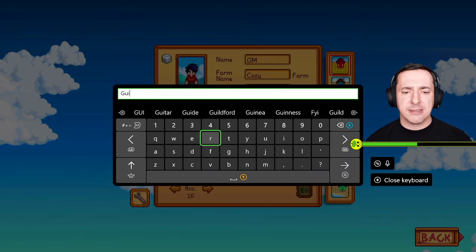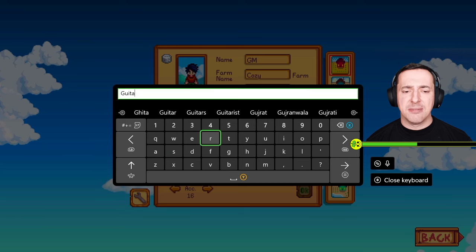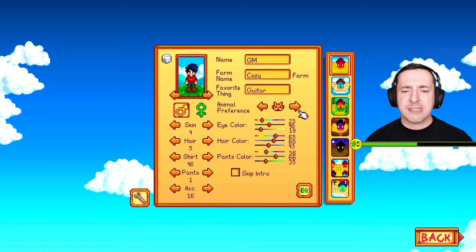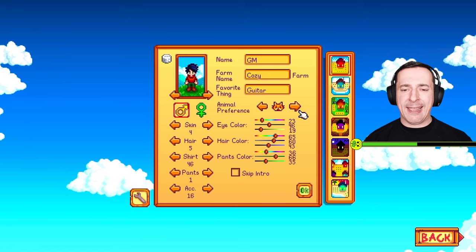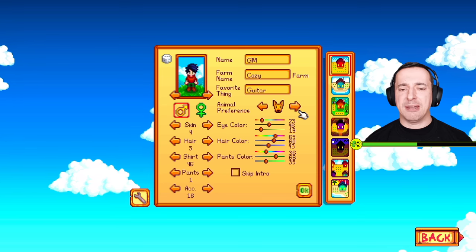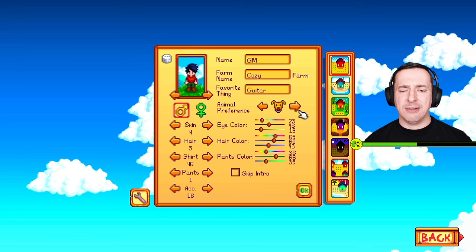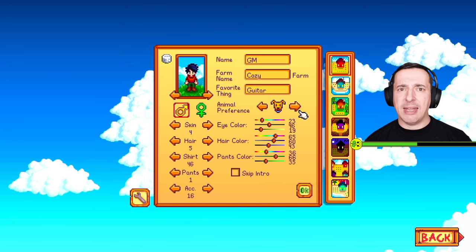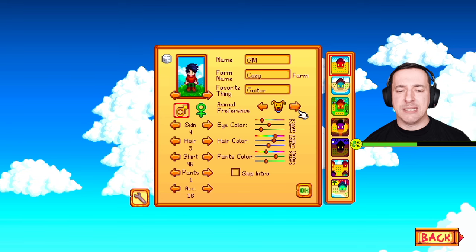I'm going to put in guitar — I like my guitar so that'll do. For Animal Preference, this might refer to something in the game where you get a pet. I'm not sure whether it does or doesn't, but if you're interested pick whether you prefer a dog or a cat and that may be what appears on your farm. My farm had a dog appear and I did pick dog.